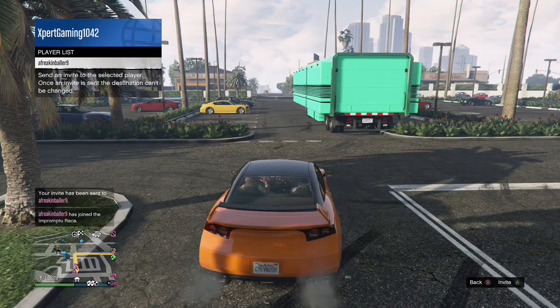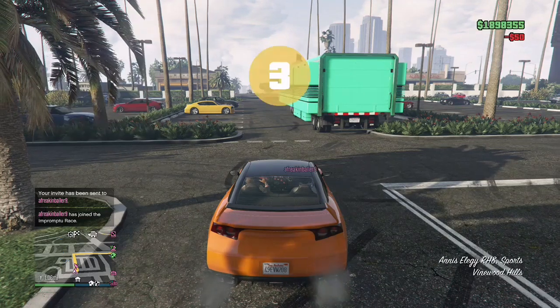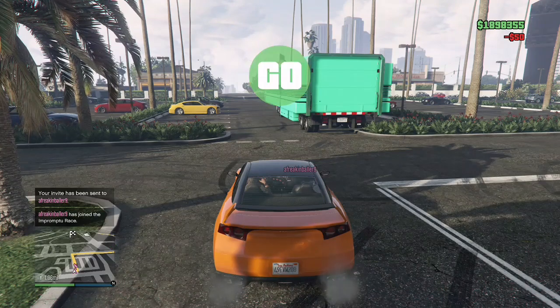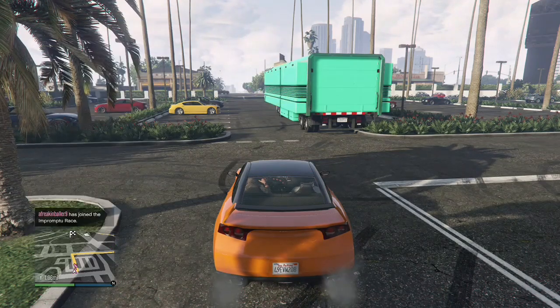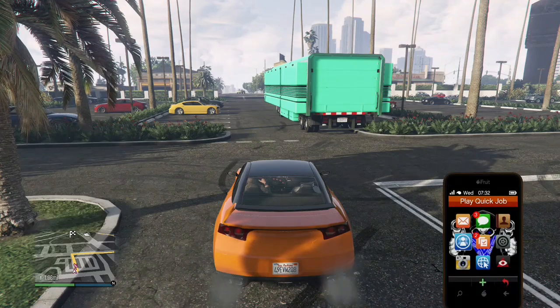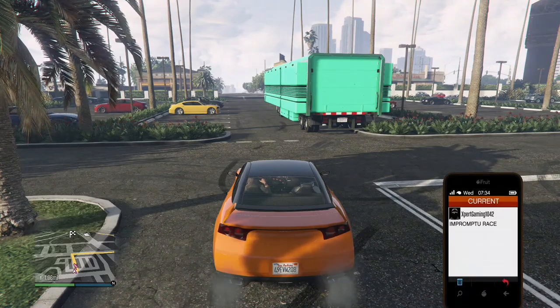When your friend has joined the race, you just need to start it up, and when it says go, you need to leave the race. To leave the race, open your phone, go to jobs list, press X, and quit the job.